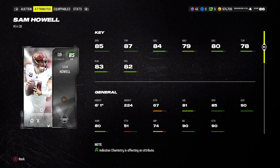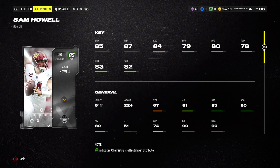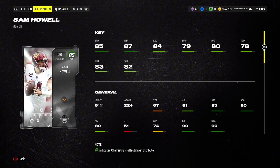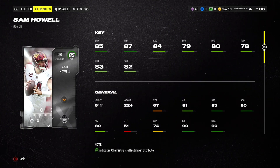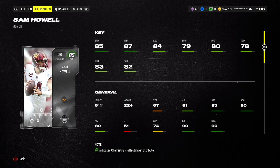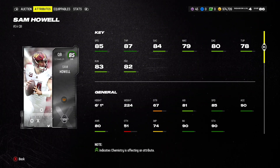One of the best mid-range options, and almost like a better Kurt Warner — faster, honestly. 6'1", 224 pounds with 85 speed, 87 throw power. You can get this card to 90 throw power. Throw under pressure is worse than Kurt Warner's, which kind of balances out those two cards. But the accuracies are pretty solid.